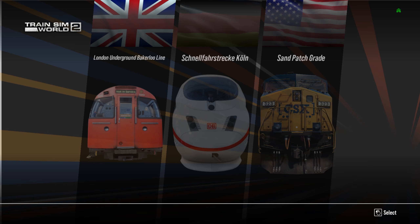After you create your profile, you've got three routes: the London Underground Bakerloo Line, the German ICE train, and the Sand Patch Grade. Y'all know I'm going to go check out the Sand Patch Grade. Let's go ahead and hop into it.